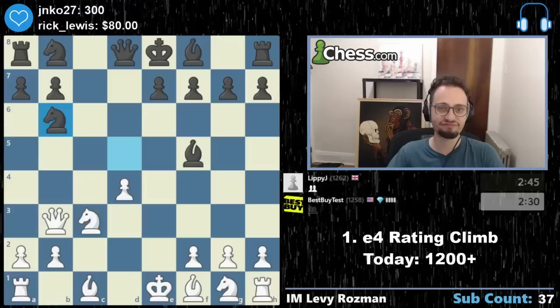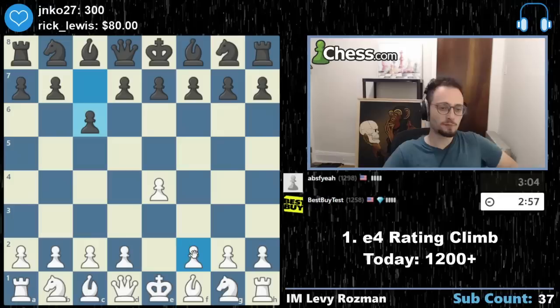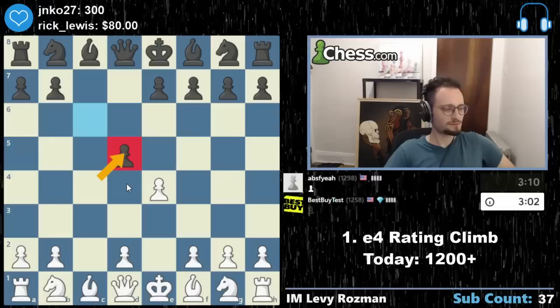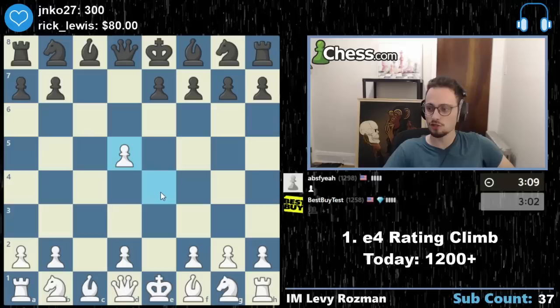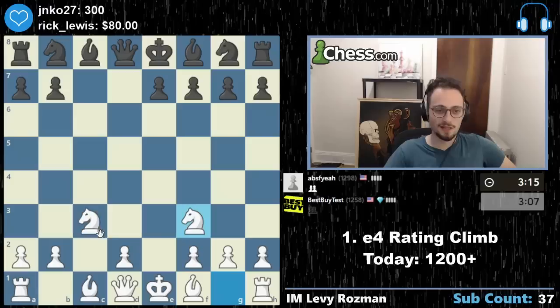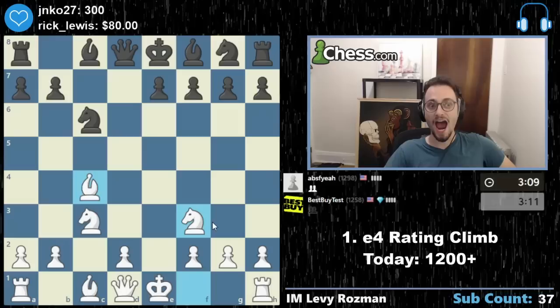Here we go. E4. Everyone plays the Karokhan now — did I really inspire you people like this? Let's play the pseudo-Panov. Takes, not check — takes, takes, that's not a check. Doing my PogChamps impressions. Let's get the knights out and the bishop. Bishop g4, bishop c4, knight c6, bishop f7 — that's my prediction. Oh, he blocks in his bishop. Bishop f7, knight g5, let's just castle.